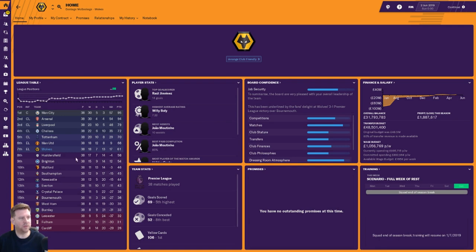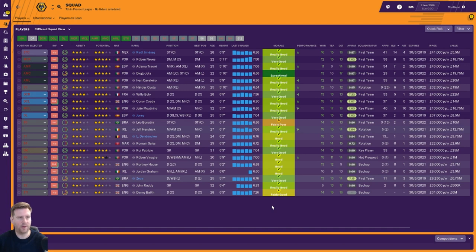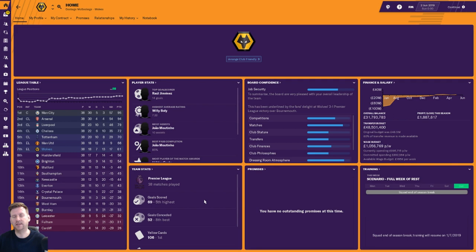They finished just three points above Huddersfield in eighth, but they qualified for Europe which is good. Player ratings: Boly 7.22, Coady 7.07, Moutinho 7.03, Johnny 7.02, Ruben Neves 7.02. Goals lacking compared to the others: Jimenez 14 from 41 and 4 assists. Neves 8 from 38 and 5. Traore 7 from 34 and 2. Jota 7 from 29 and 5. Cavaleiro 6 from 39 and 6. Moutinho 43 appearances, 10 assists. Not as impressive as the others, especially tactic number three. But this has been Wolves — those are all your four tactics.